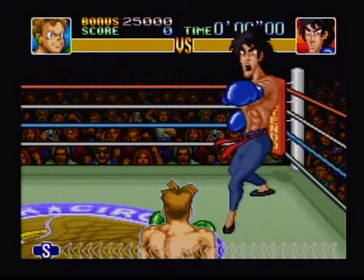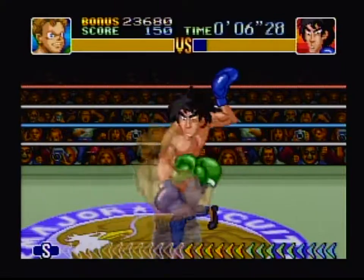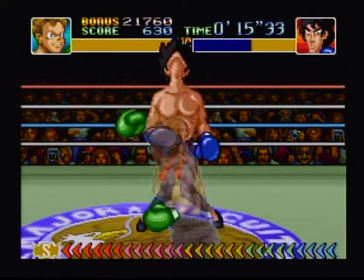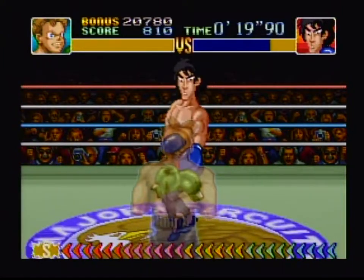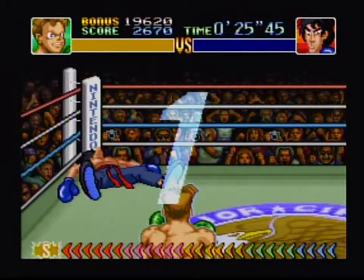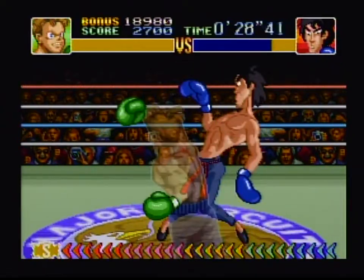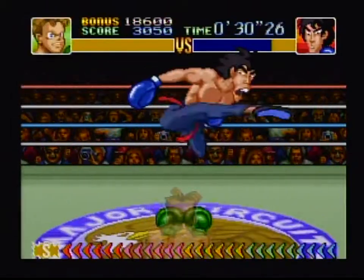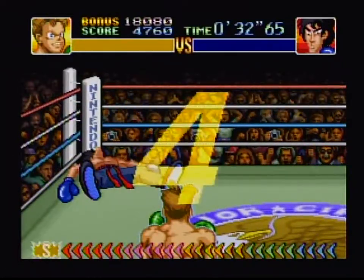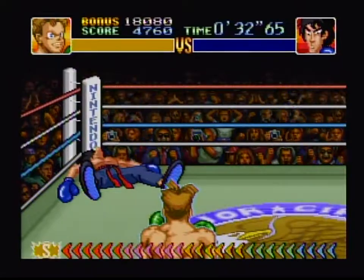Dragon Chan is a bit unorthodox and will change up his attacks after getting knocked down. Start off with dodging and counter punching. When he flies around with his jump kick, avoid it and use uppercuts to knock him down. Knockout!